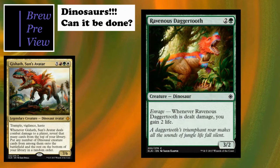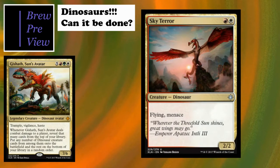Ravenous Daggertooth - an interesting way to gain life when dealt damage, gaining two life. It's a 3/2 not bad for filling out the curve at three. Then Sky Terror is one of about four flying dinosaurs, so it's a good include. It's got flying and menace - once you start buffing this guy it becomes a monster with that flying and menace combo, really hard for opponents to block.